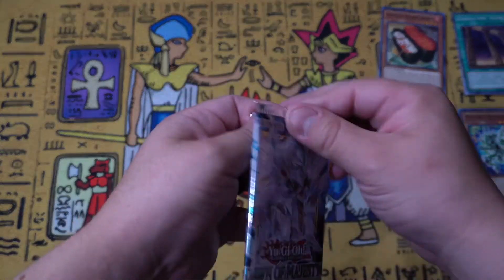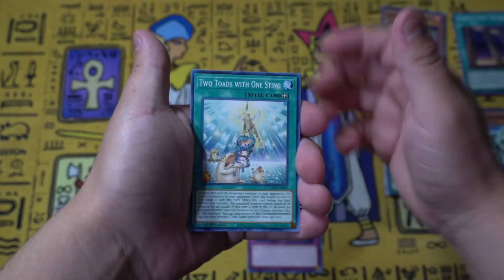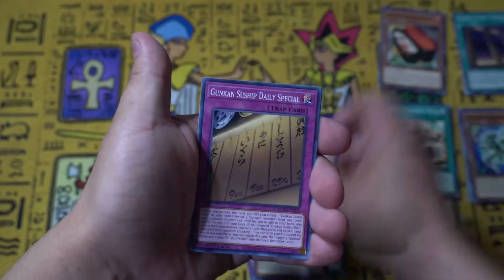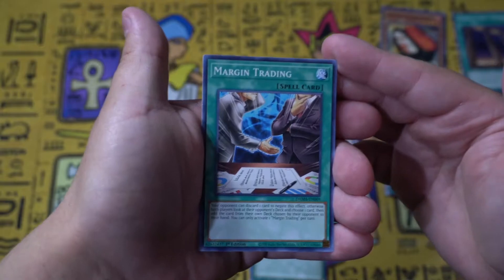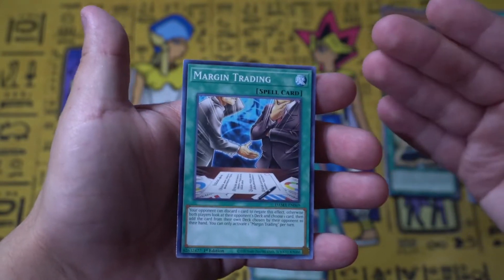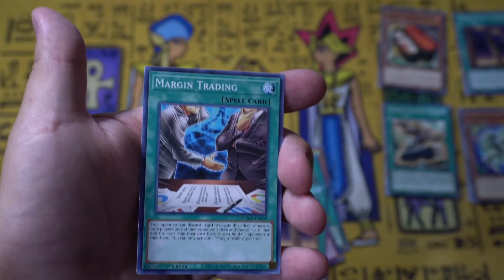Two packs left — what are we going to find? We have Jar of Generosity, Two Toads with One Sting, Slower Swallow, Tailwind of Gusto, Despian Comedy, Gusto Vadir, Daily Special, Chronomaly Temple, and Margin Trading. I heard this card has some potential — basically you can add a card from somebody's deck, essentially forcing a brick into your opponent's hand. Not sure how well that works, but it gives you a lot of knowledge of your opponent's deck.